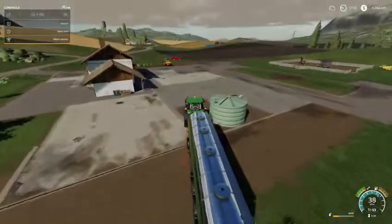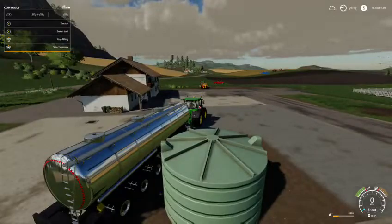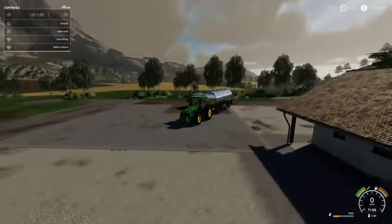Alright, so you just drive up to it and you just start filling, and there you go. Free water. It's great. So yeah, that's how you get water on Farming Simulator 19. Thank you.